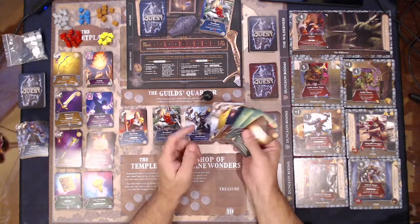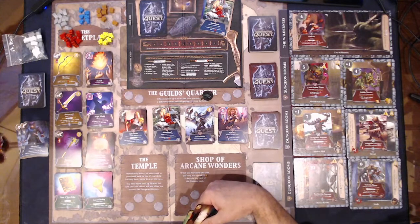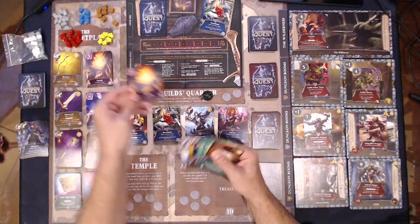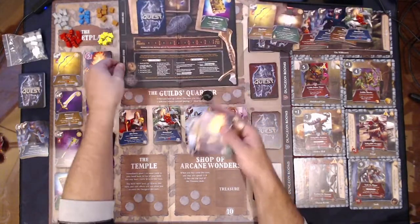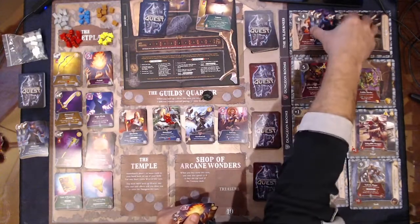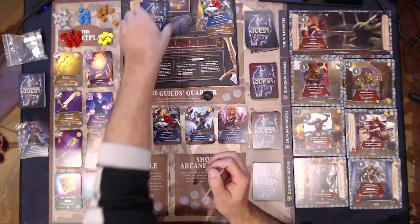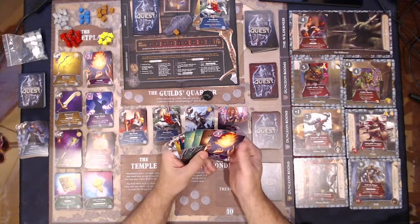Ten money! We got new wounds to draw cards — bummer, we can't upgrade anybody then. Ten money though. We're gonna buy a fireball for eight and a bread for two. So we got a fireball — three magic, and it works really well with the wizard.